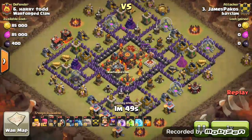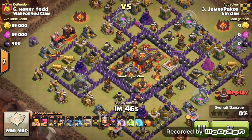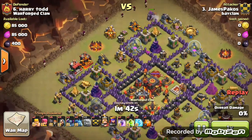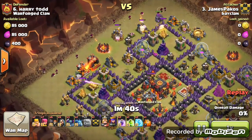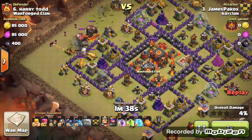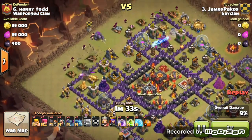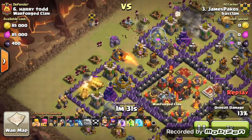Let's start off with a Town Hall 10 attack from James Peckers on another Town Hall 10. As you may have seen, it was a three-star — so quality raid already. It was a three-star on a Town Hall 10 with max Valkyries, max Golems, and a very good level King and Queen, but the layout looks terrible.